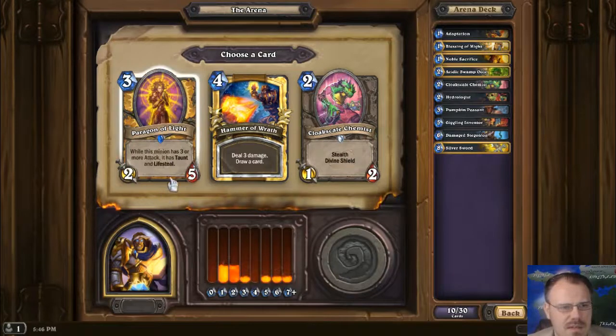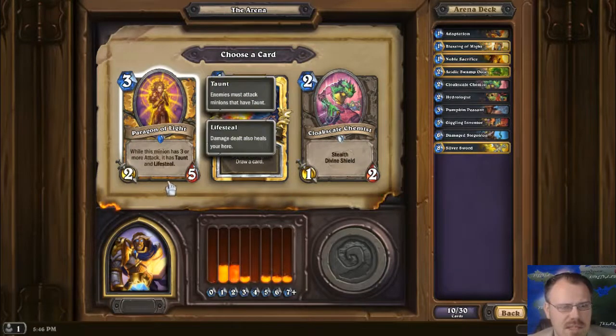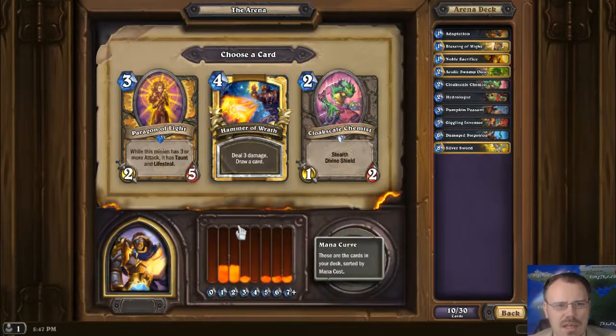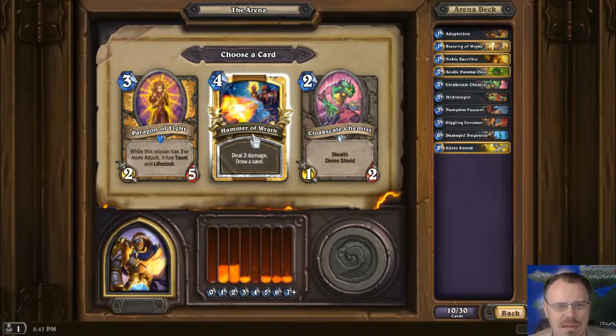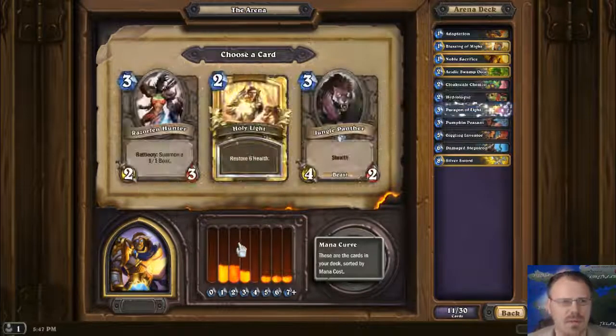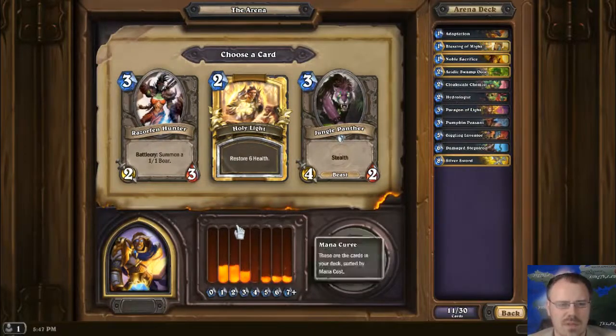The Pyragonal Light: while it has 3 or more attack, it has Taunt and Lifesteal — so it's a very good buff recipient. And it's a 2-5 for 3. I should probably take the Hammer of Wrath to hit things, but I think I'm going to take this and go for minion buffs. Even though that's usually a bad plan.